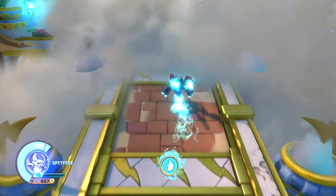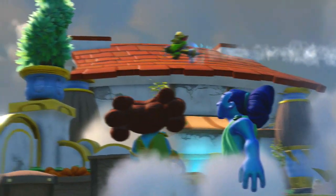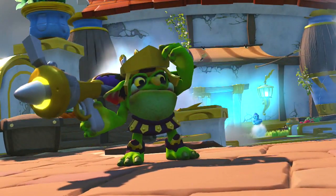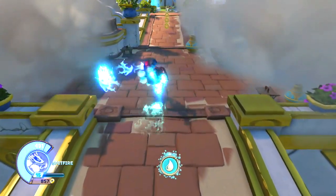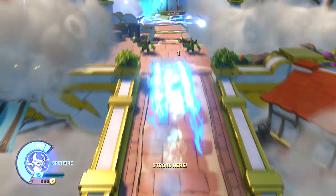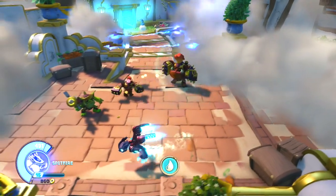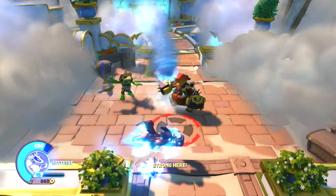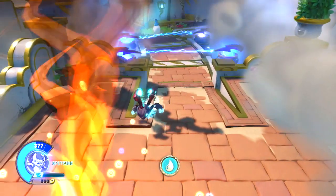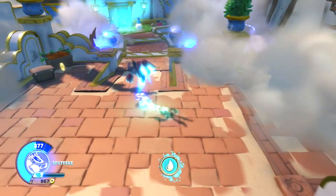Now we're playing as Spitfire. He's all about speeding around — he's got a teleport which you can use to dash through enemies, a really fast melee combo, and my favorite: he can actually twirl around so fast that he creates a fire tornado.